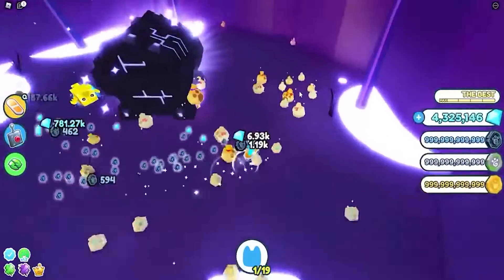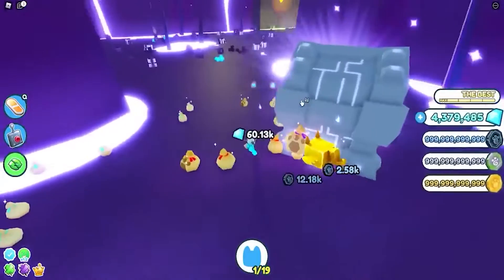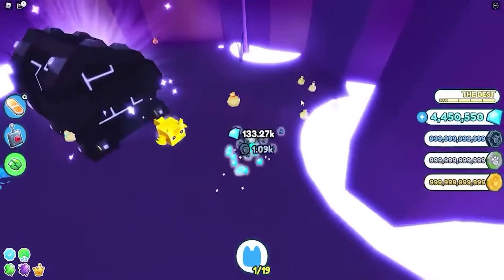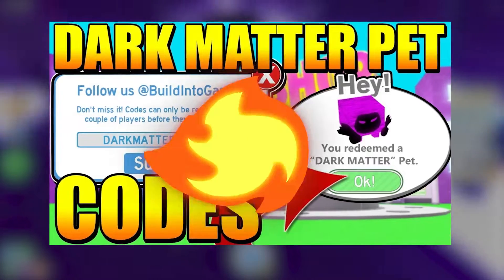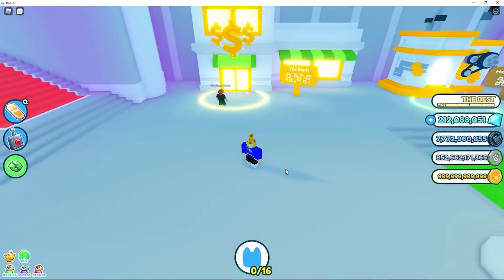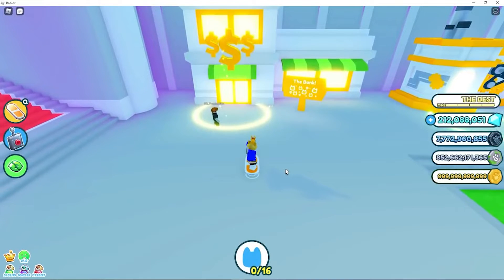Most of these codes are limited time, which means they are only active for a period of time, so redeem them as soon as they are released before they expire. To enter a code in PSX, just launch the game and press the pet button on the bottom of the screen, then click on the star icon at the bottom, scroll down until you see Redeemed Codes, and that's where you'll enter all the codes.